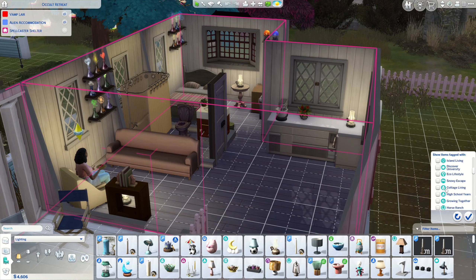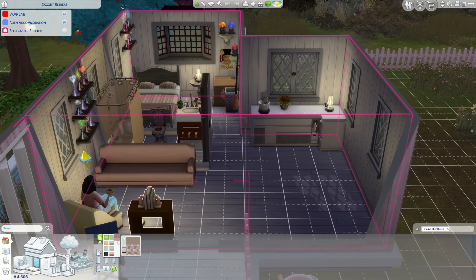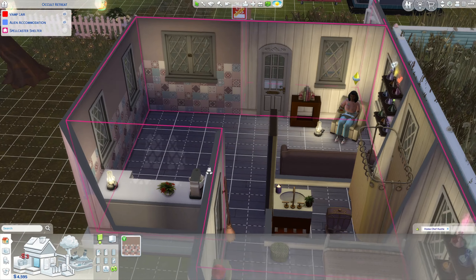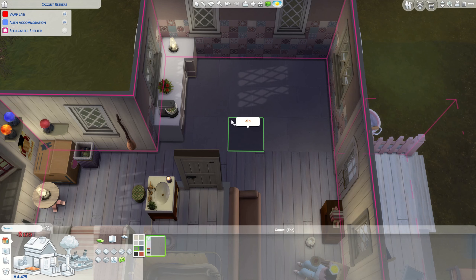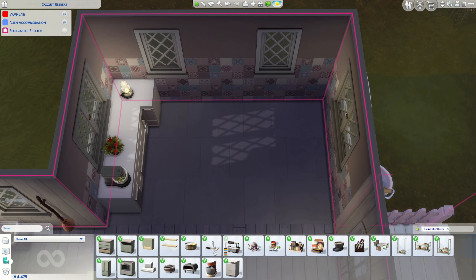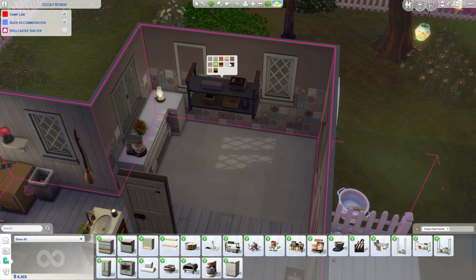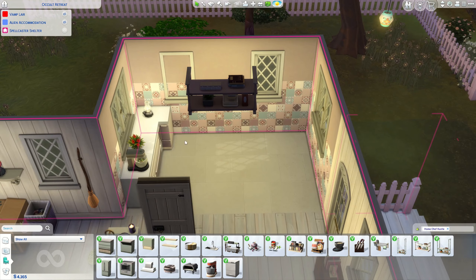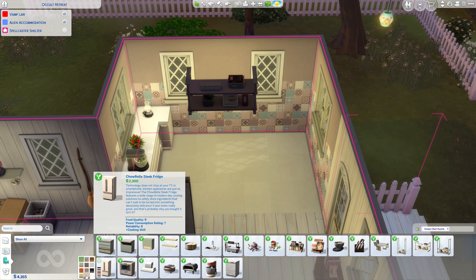I'm going to hop back in and go directly to the Home Chef Hustle. We do have tile walls and I'm going to slap these on here. It really doesn't take all that much money. We do have flooring — we'll leave it at this flooring for the moment because we can't really see it. Now we need to go see everything. I want to get this light right away because that is what we need the most for this space. We could do yellow — that one's okay.